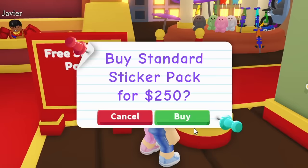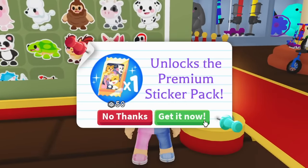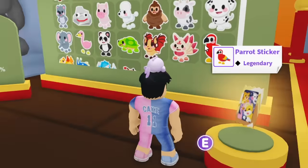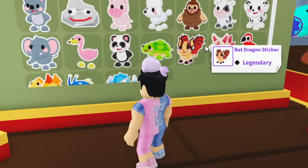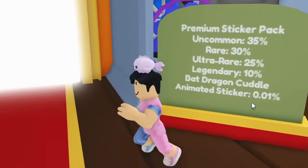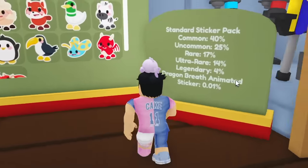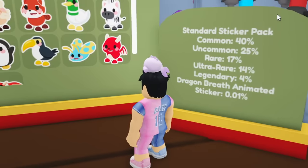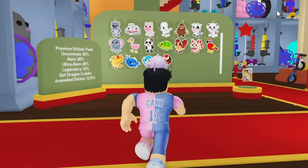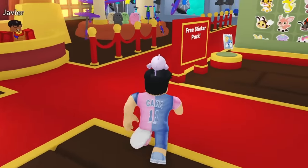There are two sticker packs: the regular sticker pack which is 250 bucks, and the Robux one which is 50 Robux each. The rarest thing you can get is the animated stickers — a 0.01 chance in both the premium and regular packs. That's crazy rare, so if you get one it's probably worth a lot.